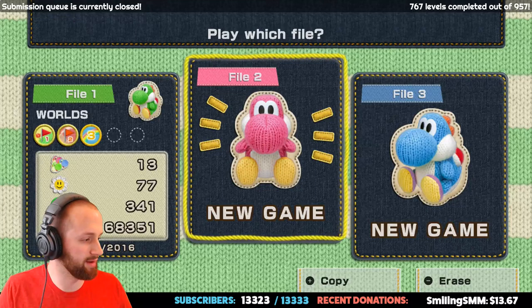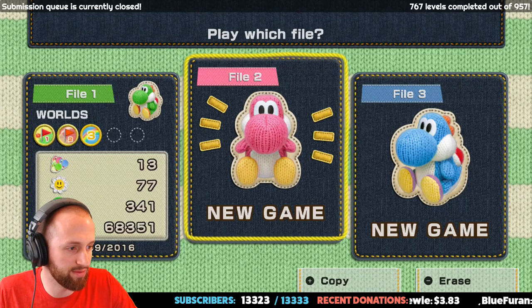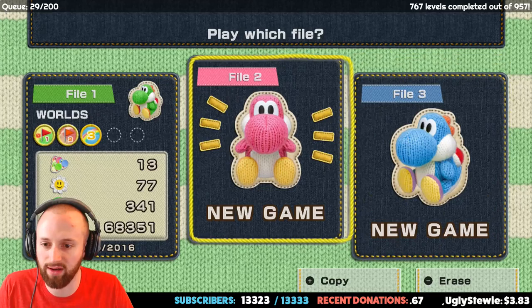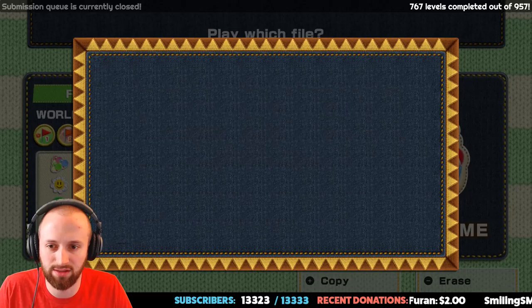Alright, I think we are finally all set up. Welcome everyone, how's it going? Hope you guys are all having a great Saturday so far. So we're going to be starting a new save file. I've played through some of the worlds on this so far. Classic mode is recommended for more experienced players; mellow mode makes the game a little breezier and relaxed. Let's just do classic — I think we can figure this out.